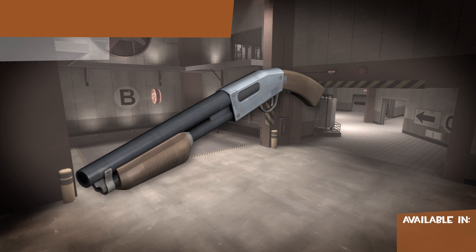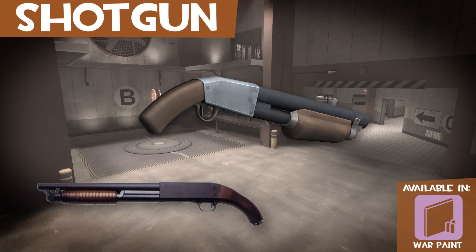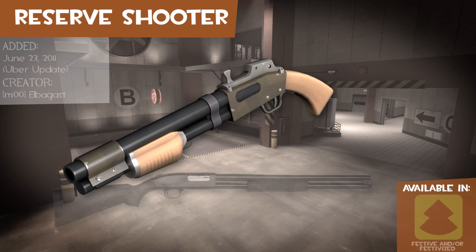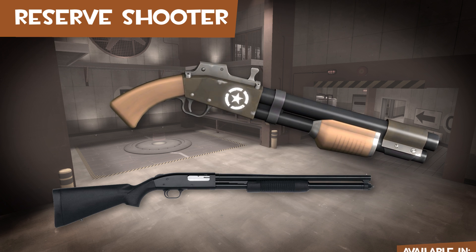The stock shotgun is an Ithaca 37 with a sawn-off barrel. Pyro is the only class that will rack the slide on the shotgun. The Reserve Shooter has a resemblance to a Mossberg 500 with a sawn-off barrel and stock.